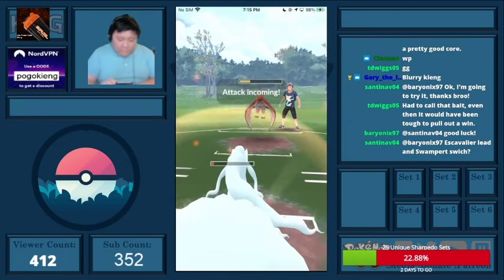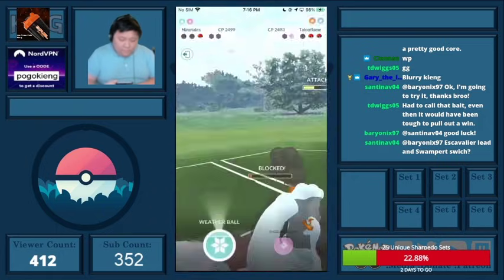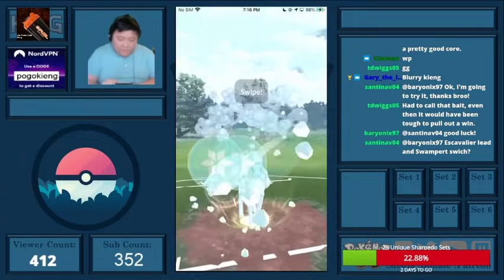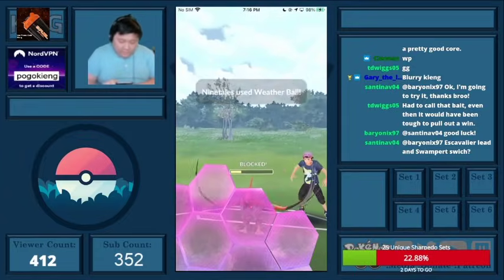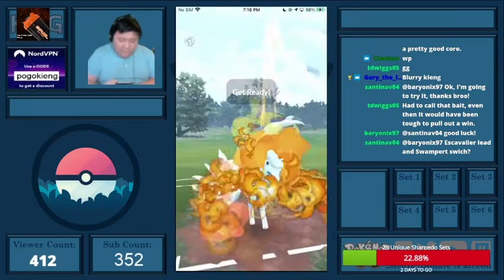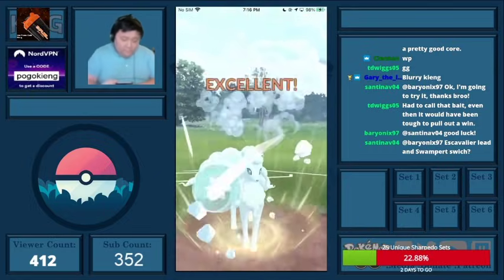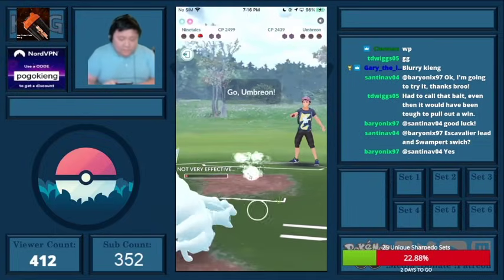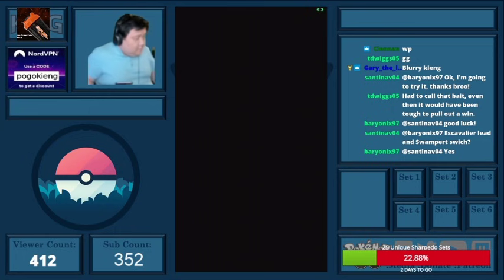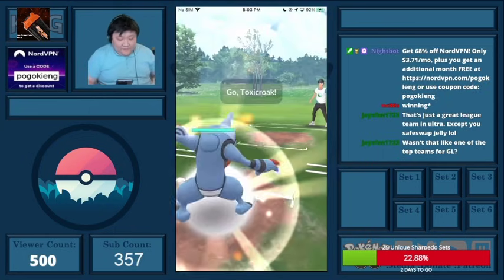They figured the increased Incineroar damage would be helpful, but if they would have just landed the Incineroar — the thing is, if they don't get a move through when I throw the Weather Ball, then they lose for sure. It was basically their only chance. I'm able to Powder Snow down the Umbreon. It was a really, really close game — obviously a lot closer because of how they played it.